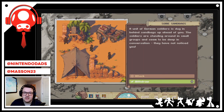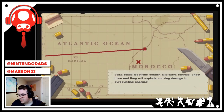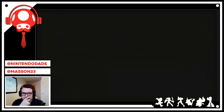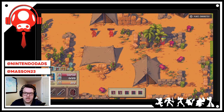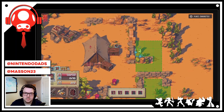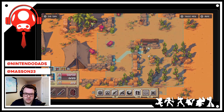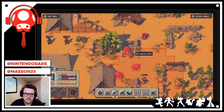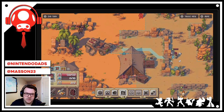We come across a unit of soldiers dug in behind sandbags — they're standing around a small group and haven't noticed us. Of course we're going to attack. I place my three characters: him there, him there, her there. Let's go!